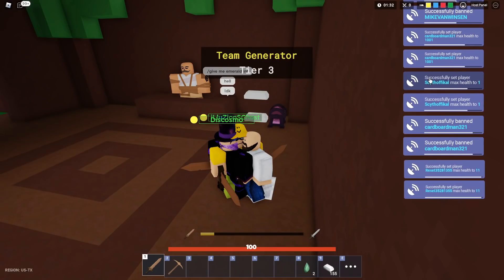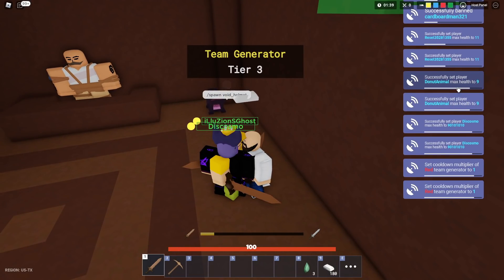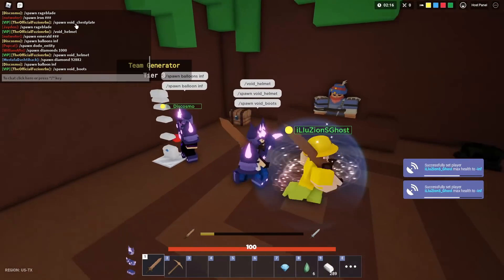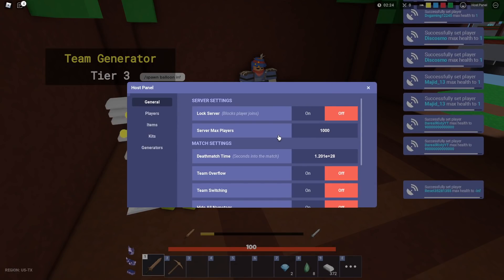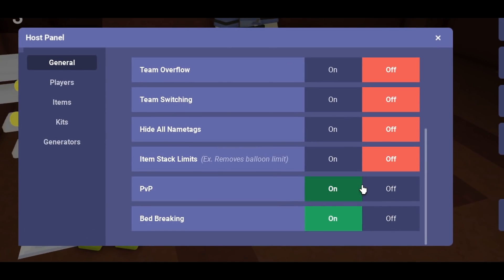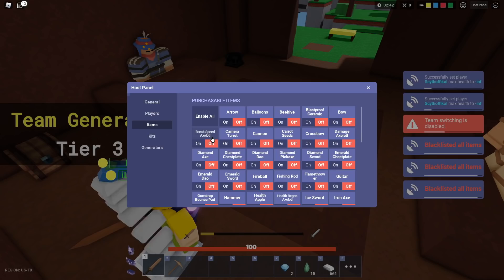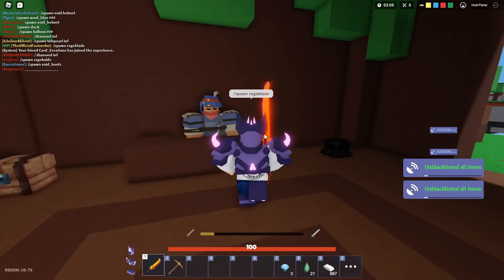Whoever got co-host first could have just instantly banned everyone. Cardboard Creations just got banned! If you actually have co-host you can't get banned inside the game. Oh, he just did kill me — wait, you can't do slash-kill player, but you can give people negative infinity health and then it just kills them. Literally everyone — look, they changed the deathmatch time to a ridiculous number, people are turning PVP on and off. Team switching is disabled now — someone turned it off but someone else could just go back and turn it on. Someone disabled all items, generators — this is honestly insane.